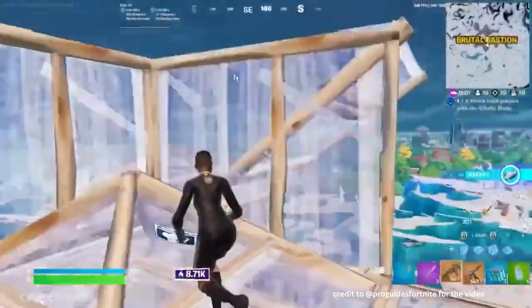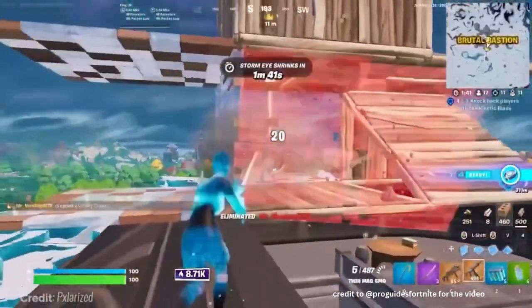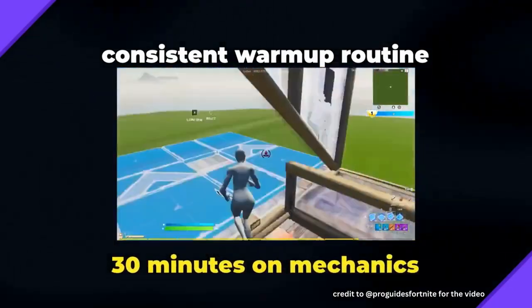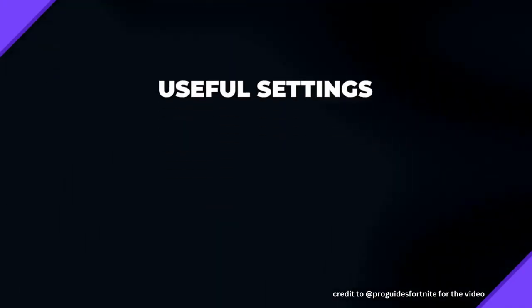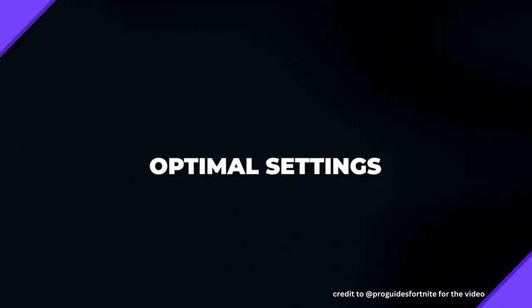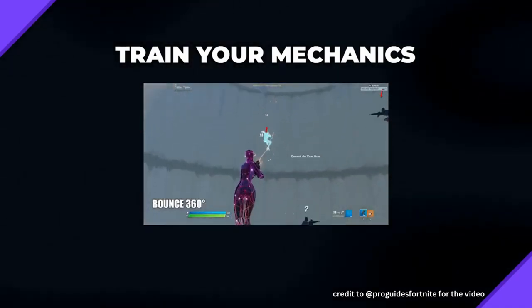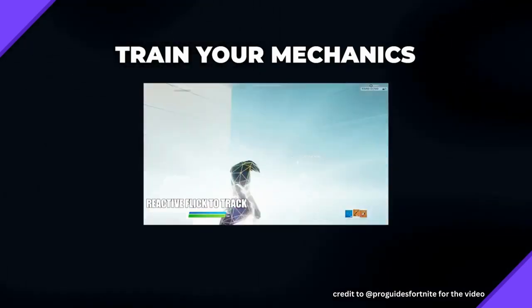Now that you know what you need to do to become a pro, let's do a quick recap. Make sure you have a consistent warm-up routine — never go into a game without warming up first, with around 30 minutes split between mechanics and aim. Try out the settings mentioned: auto-open doors, preferred item slots, and auto-pickup. Make sure your settings are optimal by checking out pro settings like Bugha, Peterbot, Mero, and Day. Train your mechanics with free building, edit courses, and piece control maps. Train your aim with Raider's aim maps, and make sure to stay on the same sensitivity to build muscle memory and have aim like the pros.